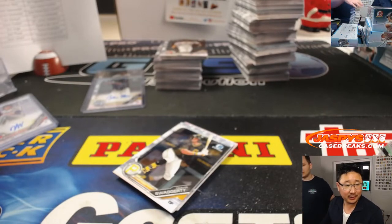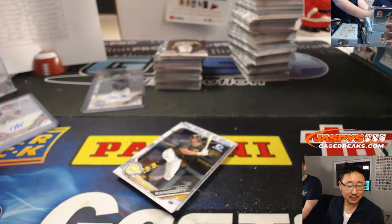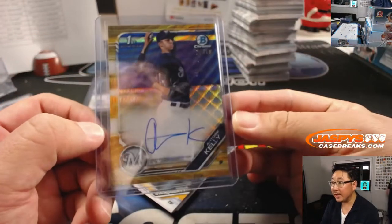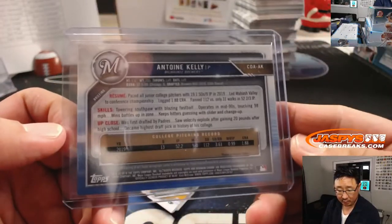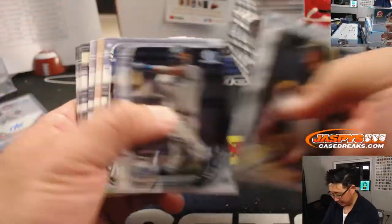It looks like, according to MLB.com, all their prospects are outfielders and infielders. There's Antoine Kelly for the Brew crew, Gold Shimmer to 50. And once again that'll be for John Alfies and the Brewers — that's the third autograph of the box.